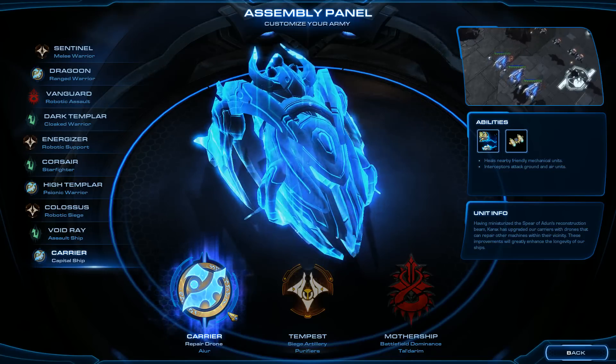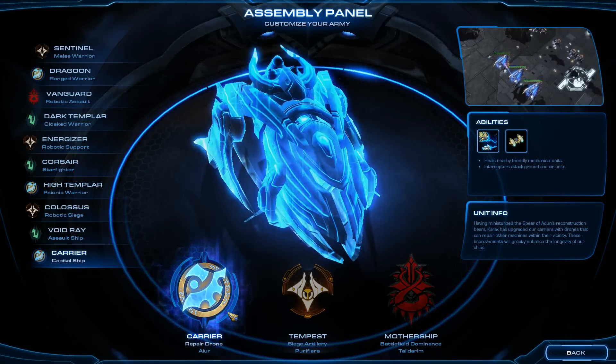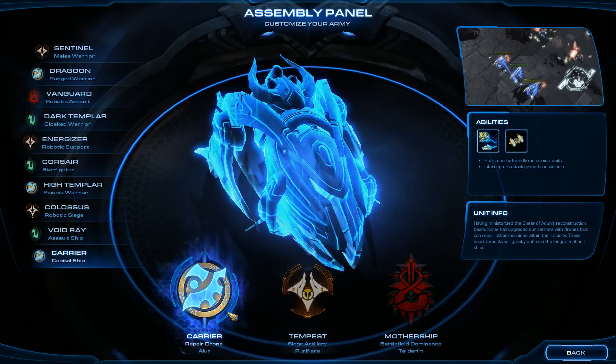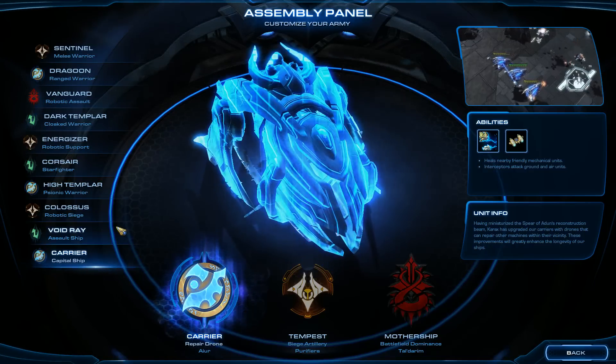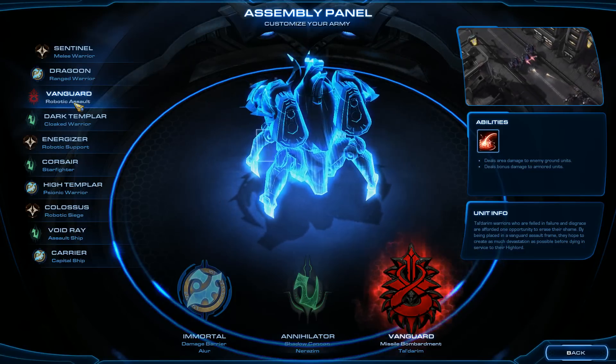With the carriers to heal up the Void Rays, it really makes this much easier, because the carriers will keep your Void Rays alive and you won't have to be replacing them as frequently, especially through the early game. And then throughout the beginning, you make some of these Vanguards to help clear out and thin out the enemy waves.